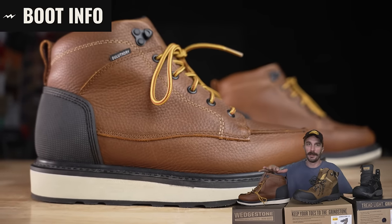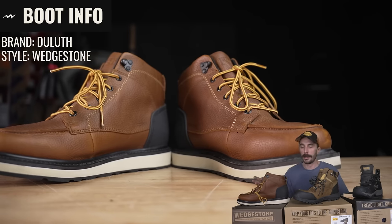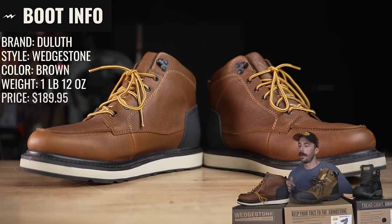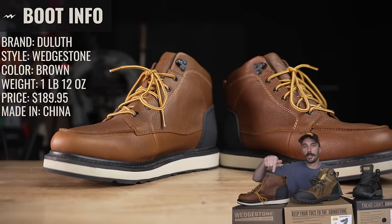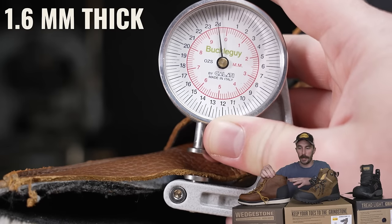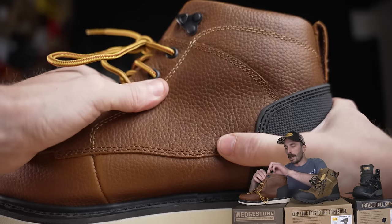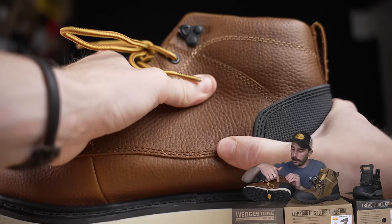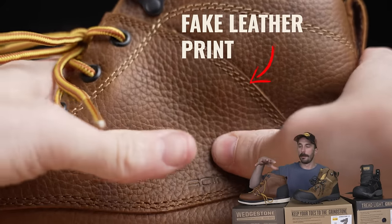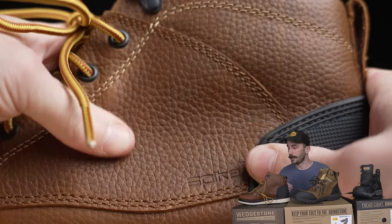Finally, the most expensive of the three — the Duluth Wedgestone, we'll call them the mock toes. Color is brown, they weigh one pound twelve ounces, retail for $189.95, and these are made in China. The leather is 1.6 millimeters thick, which is a bit thin for a work boot at this price — I expected more like 2 to 2.2 millimeters. It is a really soft tumbled leather, but it has a clearly fake print on top to make it look better than it is.